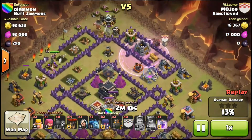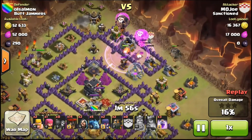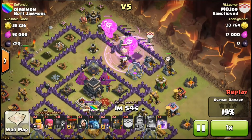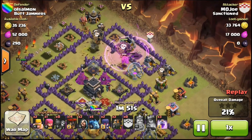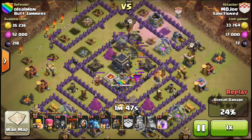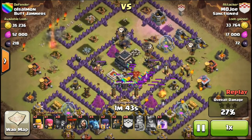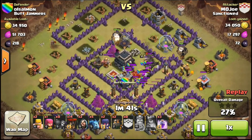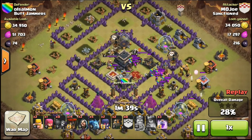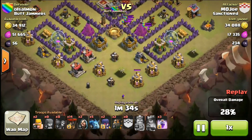Here goes the lava hound and five balloons to take out a bunch of these defensive buildings, and it actually goes really well. These balloons take out a lot of the defenses up in the core — they even take out the wizard towers and start to damage the X-Bows. This part of the raid couldn't really have gone any better, so really happy about that.